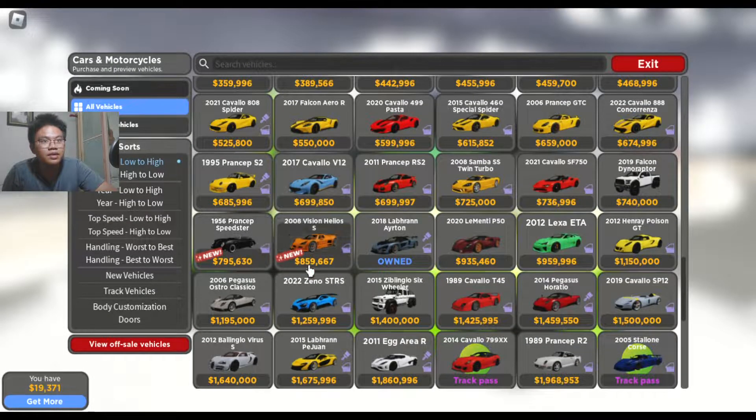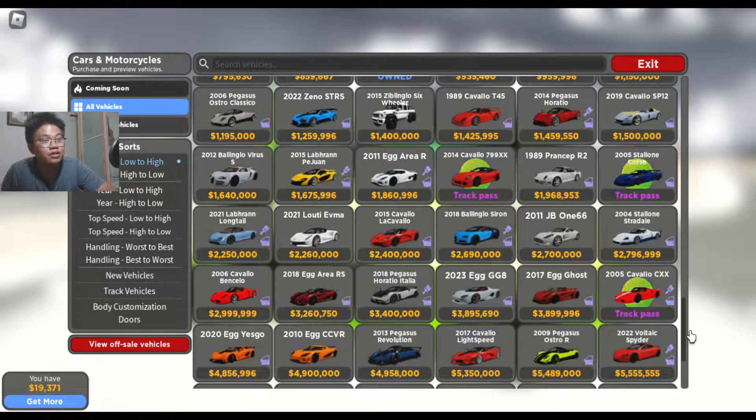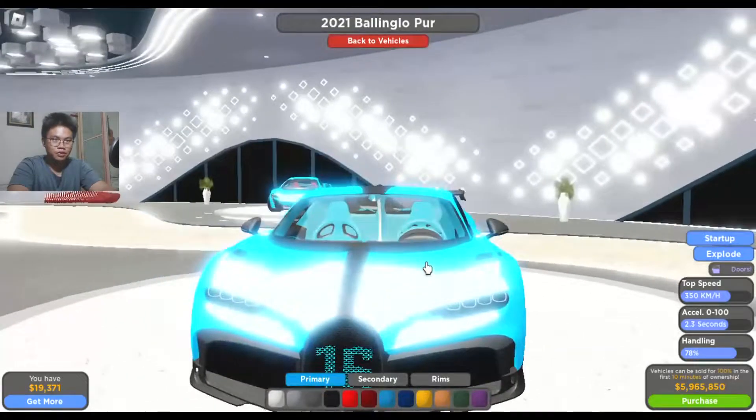Okay, Prance — this is Porsche in this game. Cavallo is Ferrari. Balingo, Siron — I actually want to buy the Prance port. Where are the new cars? Is that it? Okay, maybe I missed them. But imagine the Prance port with this pack.